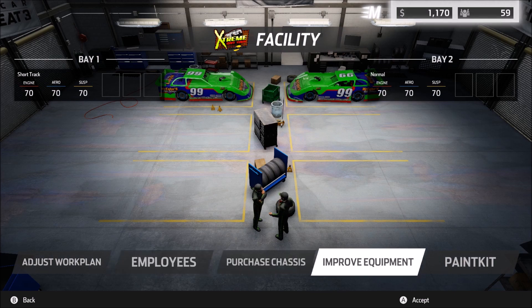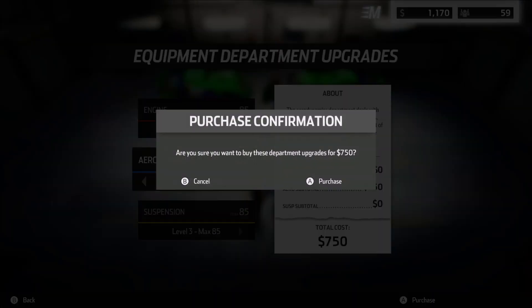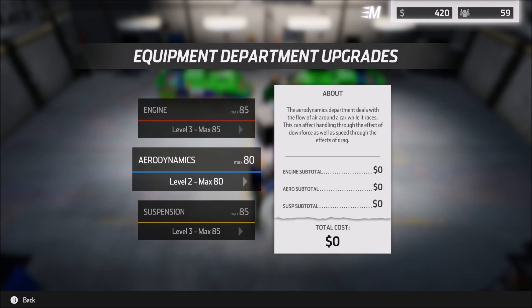Under improve equipment, it's $75 there, so we won't be able to fully utilize her talents just yet. Or will we? Yes, we can — $750, which we have. So now we can have an 85, 80, and 85 car. I like it quite a bit.